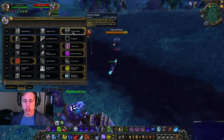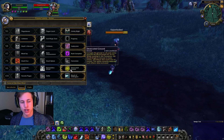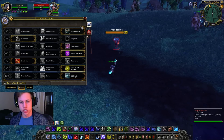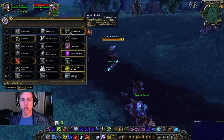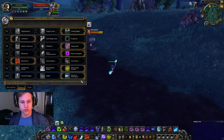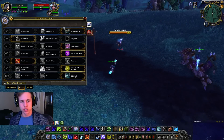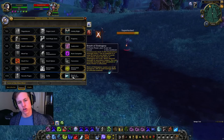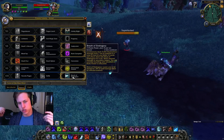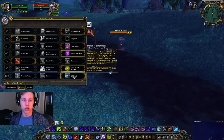As you can see in Talents, I take Unholy Blight, Lich Born, Asphyxiate, Runic Corruption, Death Pact, Desecrated Ground, and Breath of Sindergosa. The important ones here are Unholy Blight and Breath of Sindergosa. Unholy Blight is going to put your diseases instantly on the target whenever you have your strength proc, and Breath of Sindergosa lets you pool all of your runic power and then use it all at once. It's kind of an all-in type combo.